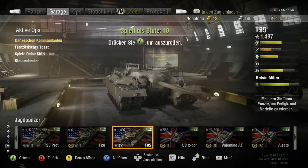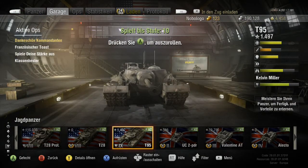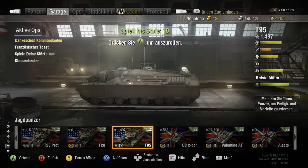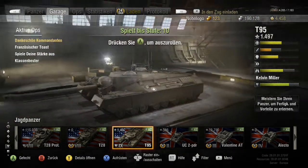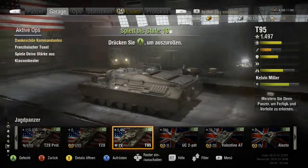Er ist extrem gepanzert, aber wenn man auf die Turmluken hält – es sind noch zwei vorhanden – dann kommt man gut durch. Das ist ein ziemlicher Klotz, mit einer großen Blende vorne am Geschütz, um das Geschütz besser zu schützen.